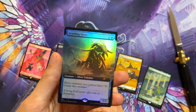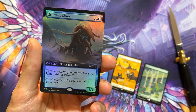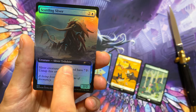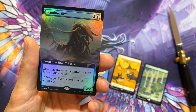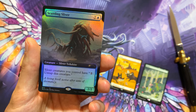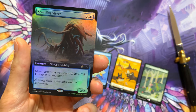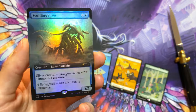It is a sliver — I didn't think it was going to be. I don't have this one. This is the Scuttling Sliver for three. It's a 2/2. Trilobite Sliver. Sliver creatures you control have: pay two and untap this creature. Kind of lame — they could just have vigilance and not cost anything to untap. But okay, kind of cool.